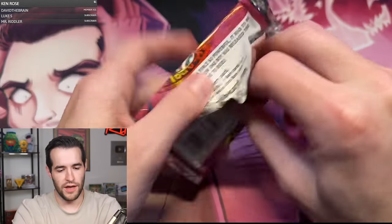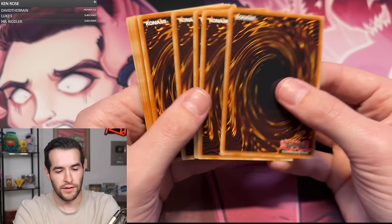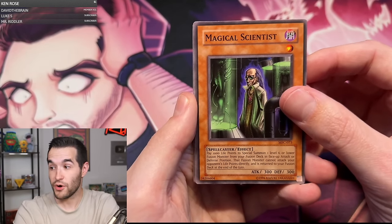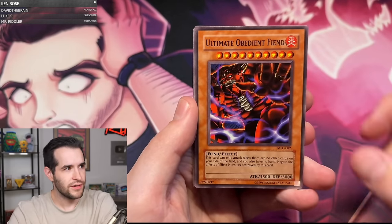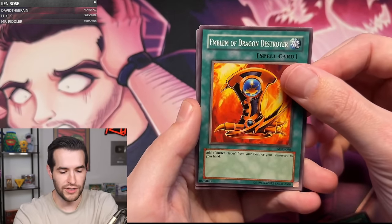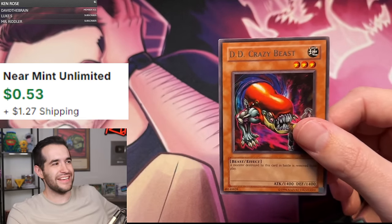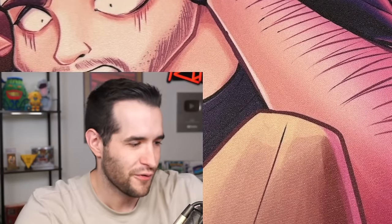Hopefully we'll go 1-for-5 right here. Last pack magic — that's all it takes. Four from the back. We have Magical Scientist, Band Card, Rivalry of the Warlords, The Great Burger, Ultimate Obedient Fiend, Thunder of Ruler, Demotion, Magical Marionette, Emblem of Dragon Destroyer, and a DD Crazy Beast. Magna with the old school 0-for-10. Classic. 0-for-5.